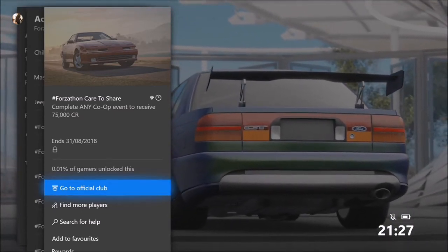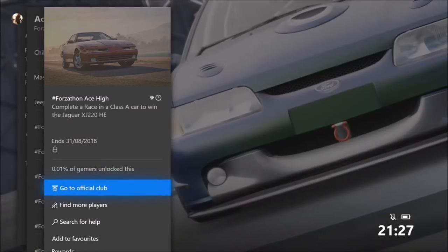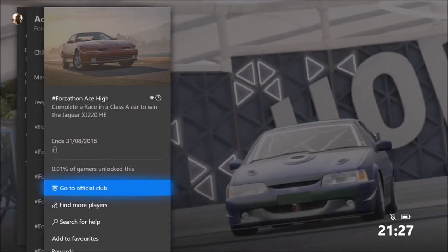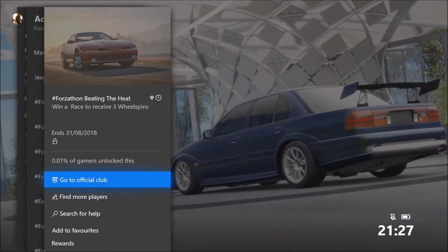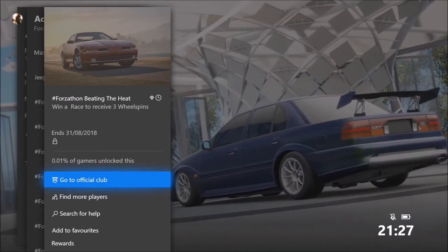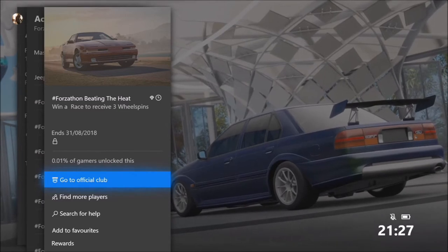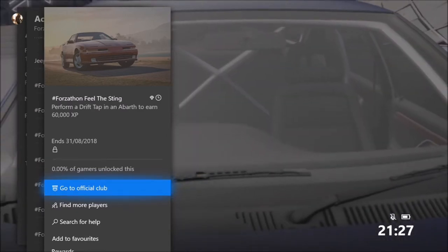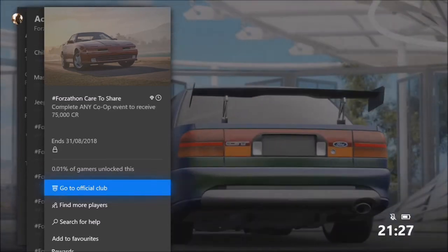The first challenge wants you to complete any co-op event to receive 75,000 credits. The next one wants you to complete a race in a Class A car to win the Jaguar XJ 220. The third one wants you to win a race to receive three wheel spins. And the final one just wants you to perform a drift tap in an Abarth to earn 60,000 XP.